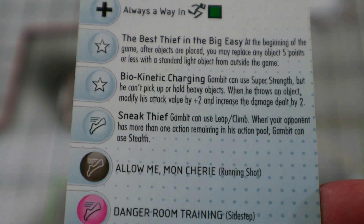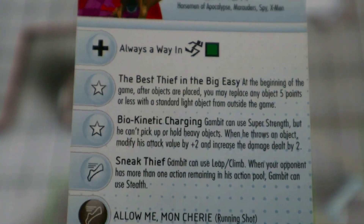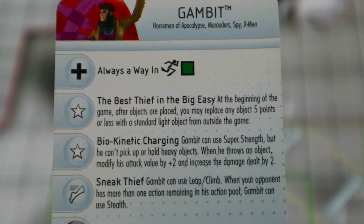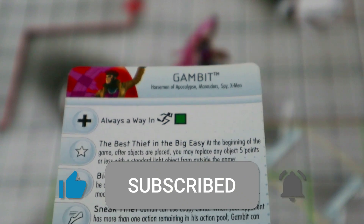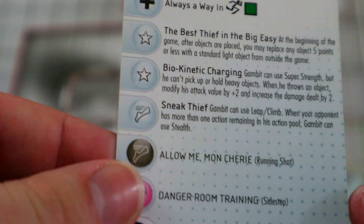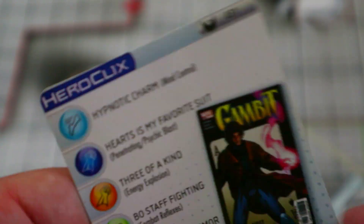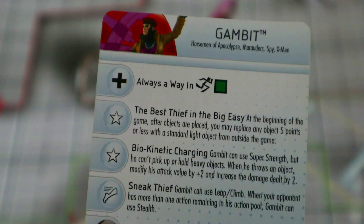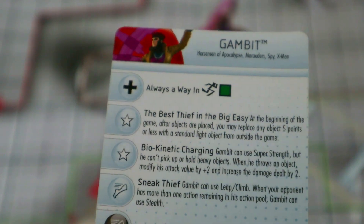He also has a special movement power that gives him leap climb, and when your opponent has more than one action remaining in their action pool, Gambit can use stealth. So basically he has stealth until they're down to one action left — the last person making an action in the turn could see him. I hope a legacy card just gives him straight-up leap climb and stealth because it can be hard to track. One downside: he's 118 points, which is the most expensive Gambit there is. If he were like 90 points, he probably would have been my number one.